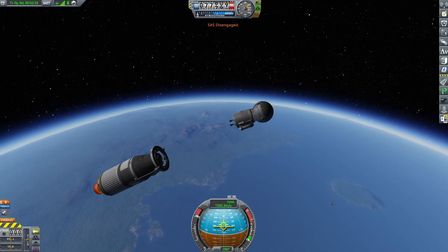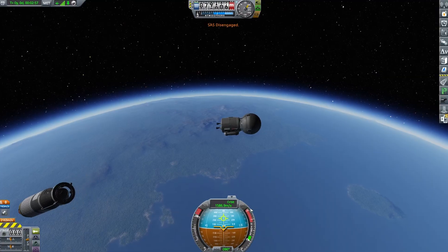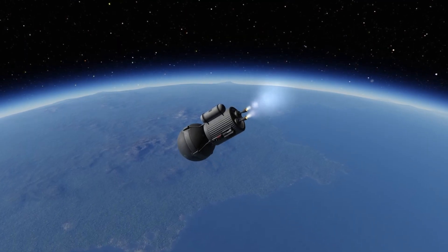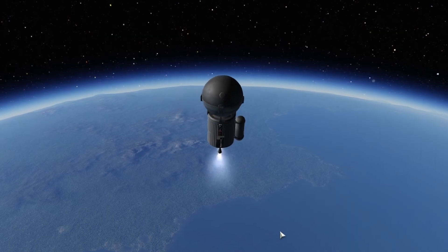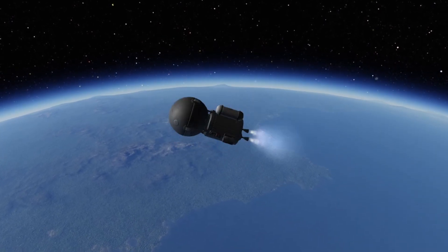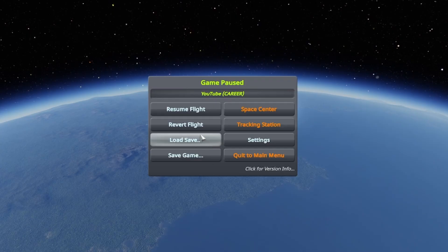Ideally for this playthrough I would like to keep things pretty realistic, but with how Kerbal is designed you're going to have to cut some corners and things might look a little off. I also didn't have monopropellant unlocked yet, so there was no way to control this unless I used a way bigger engine — and that was not going to happen.